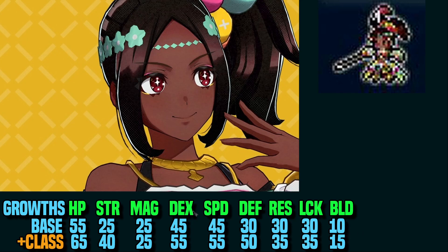Just looking at her Build and her Speed, she's already quite fast. But when you factor in Picket, you're looking at 40% Strength Growth, which is pretty good — 55 Dex and Speed, 50% Defense, then 35 Res, Luck, and 15 Build.